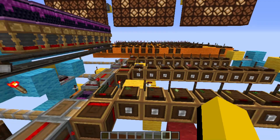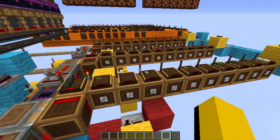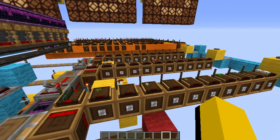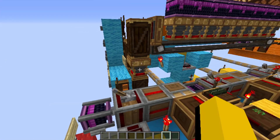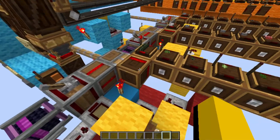The heart of this contraption is this analog counter right here. Whenever the system is activated, most of the magic happens in this area. There are two Create concepts that allow this counter to work: one is the controlled flow of items through funnels, the other is supplying controlled rotation to extend pistons to predetermined lengths.